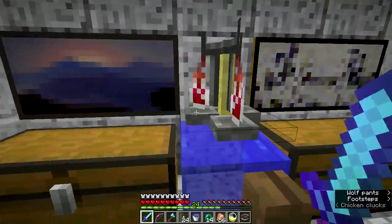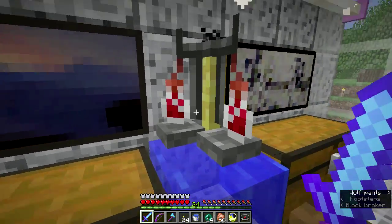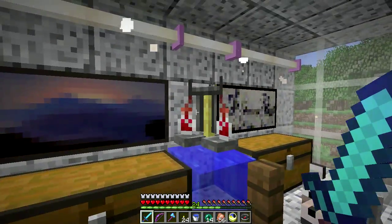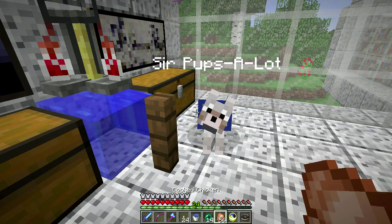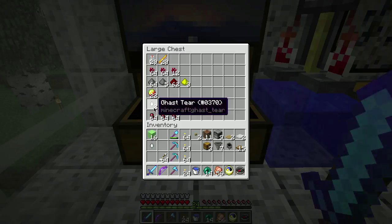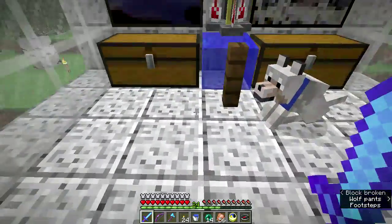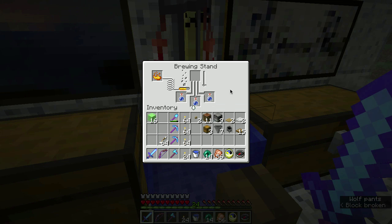Over here we have a little brewing area with a brewing stand. I'm cheating a little bit by just putting a block of water underneath the brewing stand, but I don't have enough room really to make a full automated brewing system and this is enough for what I'm doing. I brought up one of the dogs. One thing I noticed over the last couple of snapshots is they've been adding a lot of sounds to the game. When a potion brews, they actually added a sound — wait for it — which is kind of cute.